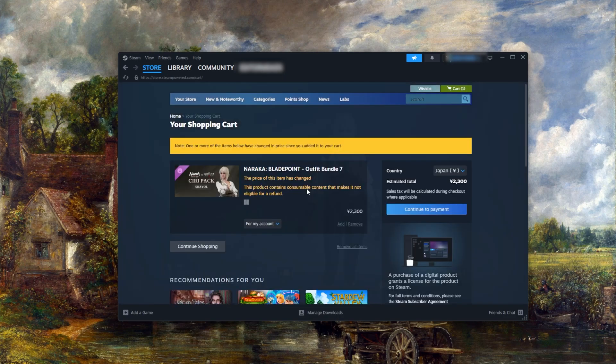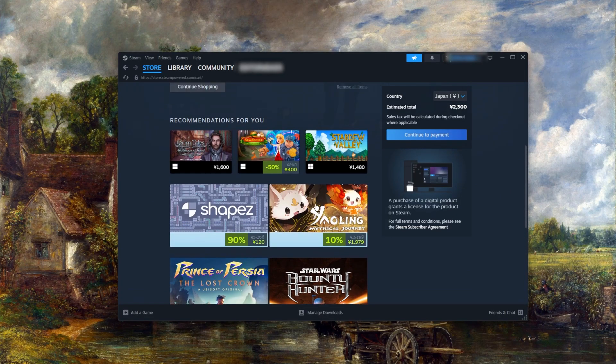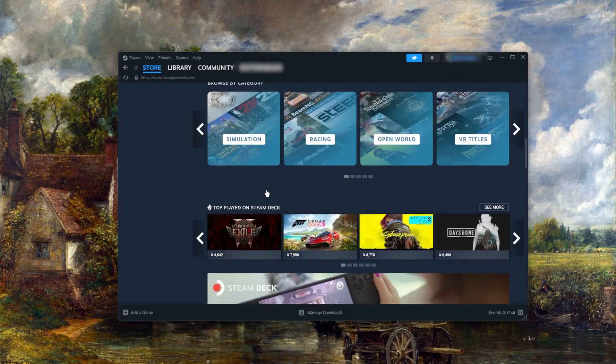And there you go — I get early access to this game. Just keep in mind that while the game isn't available in your region yet, you'll need to keep your VPN on. Once the game is officially out in your region, you can go ahead and turn it off. But as long as the game isn't available in your region, don't disable the VPN.